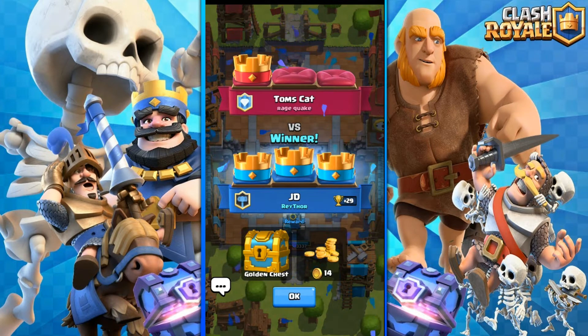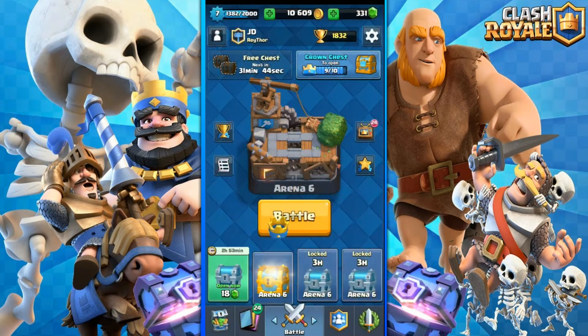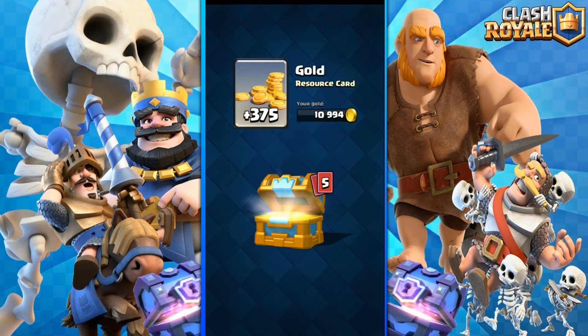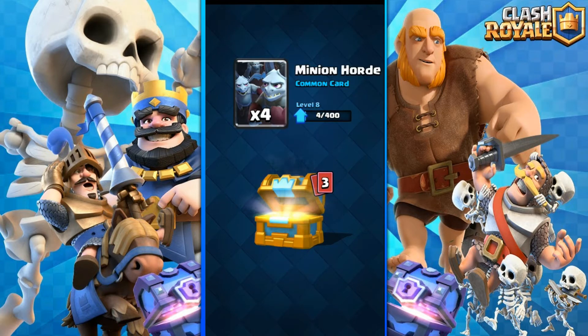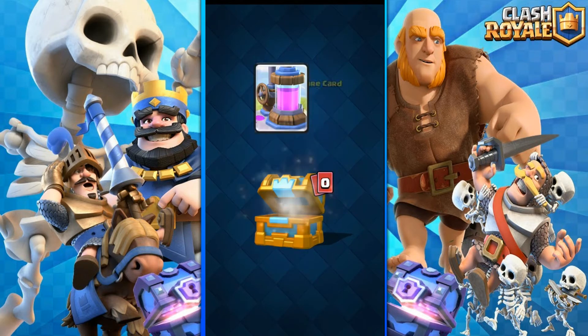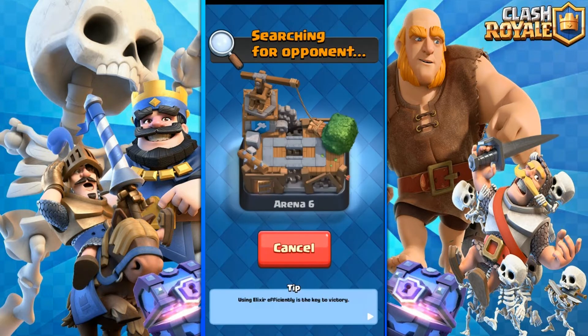I think this is gonna be a good deck. I even got a golden chest - it's amazing. Let's go into the second battle. I can open my crown chest - let's see what we got: 375 gold, 3 gems, 4 minions. Then Skeletons - no use to me, Tesla - no use to me. Elixir Collector I'll be able to use in the next arena but with my current deck, no use. Let's go ahead with the second battle.